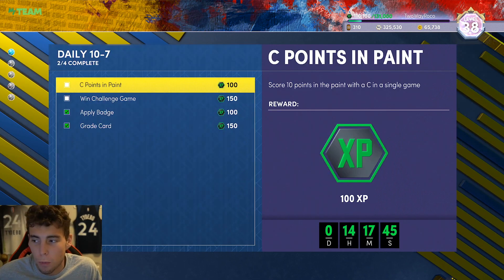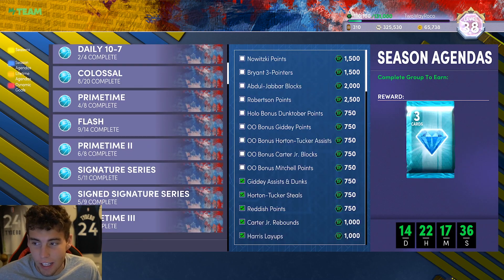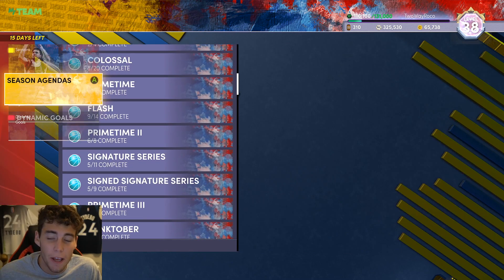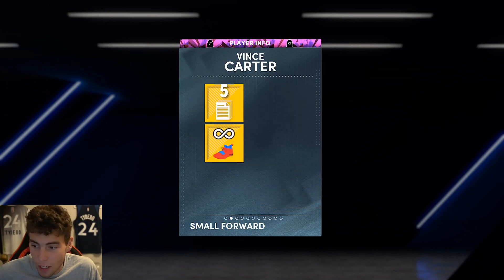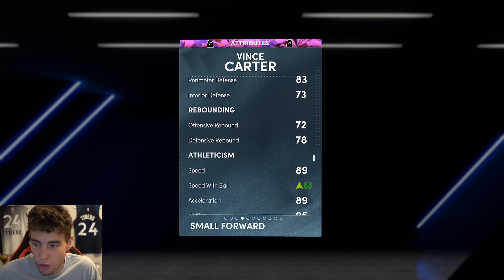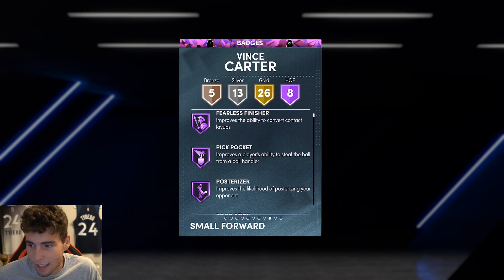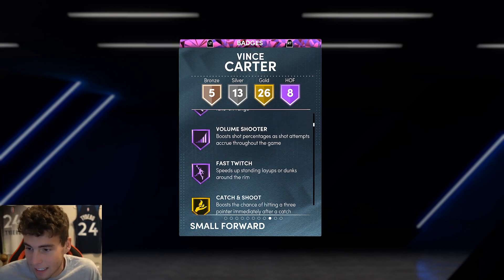I'm probably going to play on current gen. Whether I play current gen or next gen does kind of change what cards I pick up. The big purchase I made was this Pink Diamond Vince card. He's got a 93 ball handle, defense gets boosted with the block and steal shoe, 88 speed with ball, and he has eight Hall of Fame badges — this Vince is pretty soup, that's why I got him.